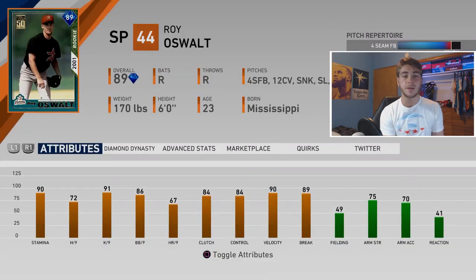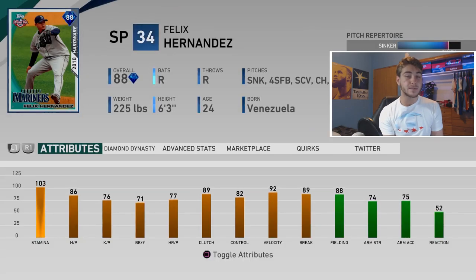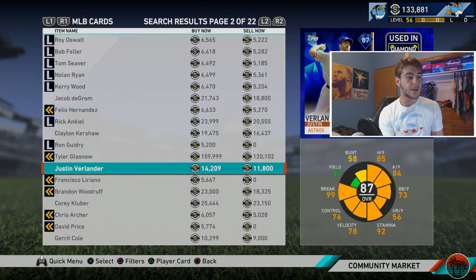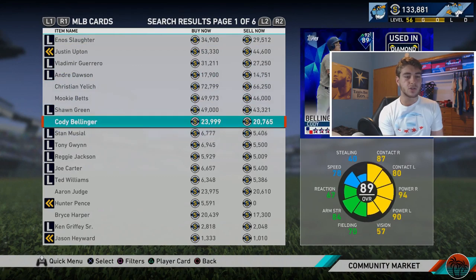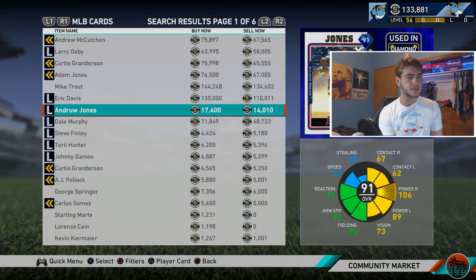Some starters: a lot of people love this Roy Oswalt - he is really good, kind of Kershaw-esque in that he throws a fastball about 96 mph and that 12-6 curveball only goes about 70, so it really catches people off guard. 91 K/9, gets a lot of swings and misses. This Felix Hernandez I used for quite some time - great pitcher, really good pitch repertoire. For an 88 overall going for about a little over 5,000 stubs, really solid option. Francisco Liriano is another guy I faced a couple times who does pretty well, so he's somebody I would recommend.